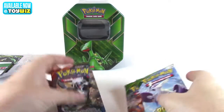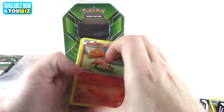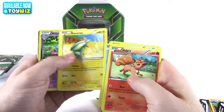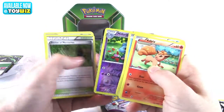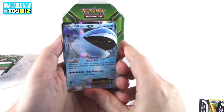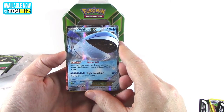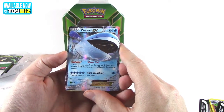Next we're gonna do Primal Clash. Again your commons, and we got something here — your reverse foil, uncommons, and Wailord! Big guy here, 250 HP. Ability is Water Veil and his attack is High Breaching. Pretty lucky there.